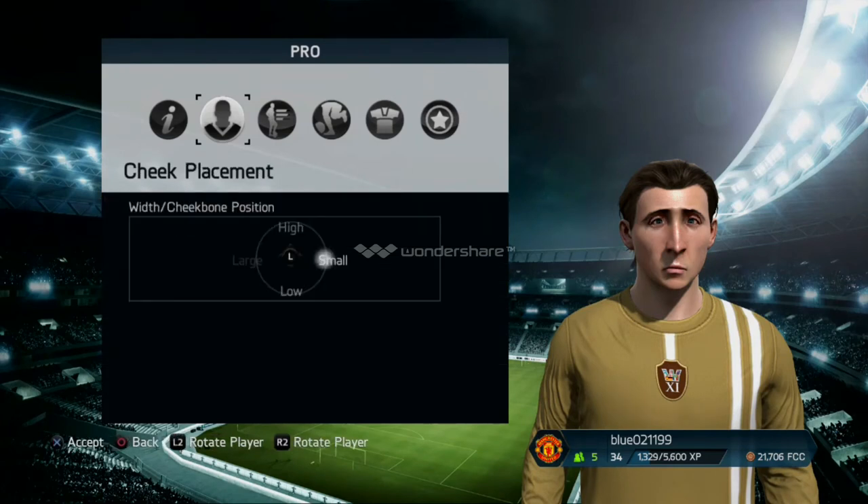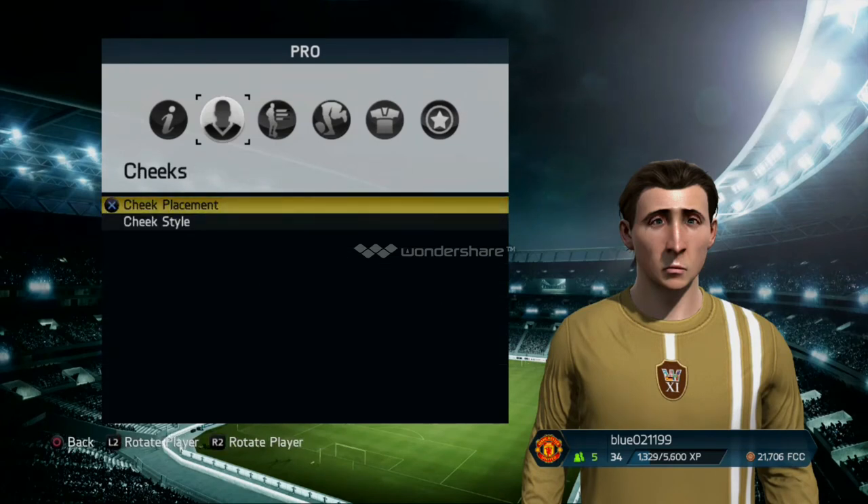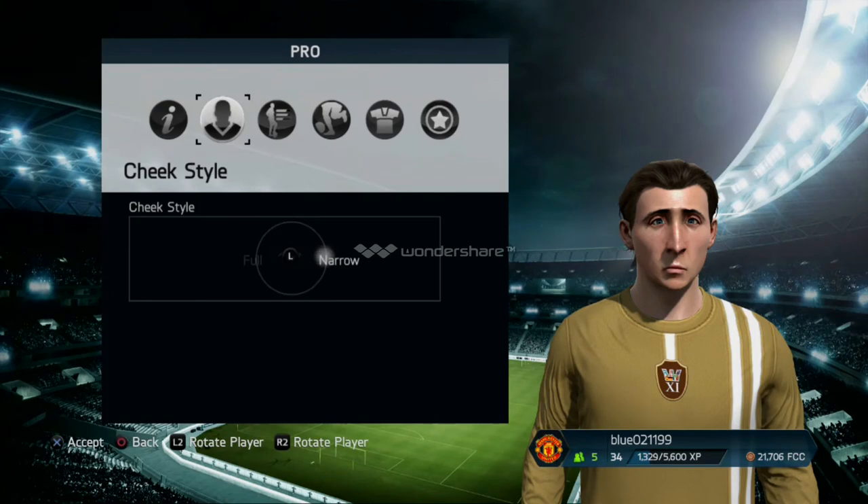Go on to your cheeks now. Cheek placement — make them small. And cheek style — you also want to make them narrow.